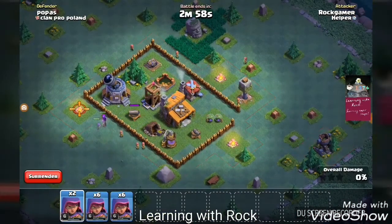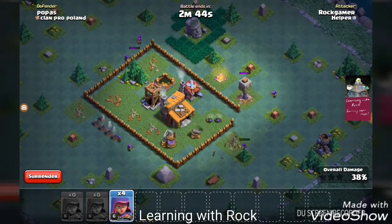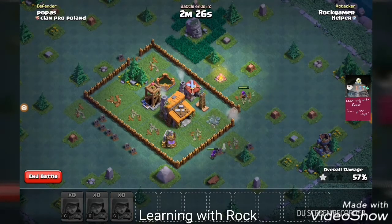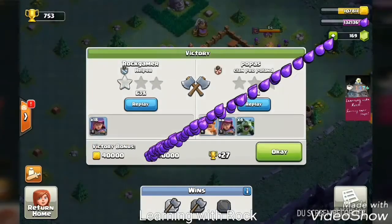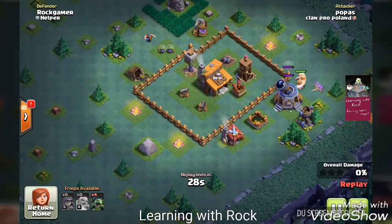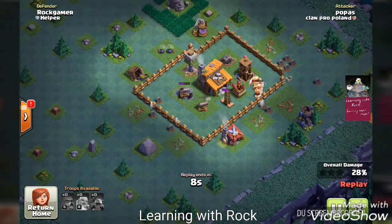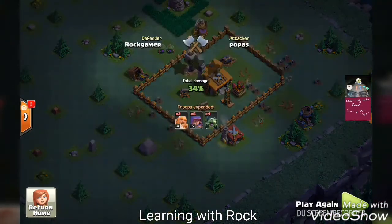We are paired with Popass. Two archers hit the bombs but we are taking down the exposed defenses as usual. That north archer tower will cause problems — it's protected very well. We couldn't get it down. 63 percent, one star. But that was sufficient because Popass could destroy only 34 percent of the base. We had moved our defenses close to each other in the last video, that's why we could get the archers who were hiding behind the giants — very nice!